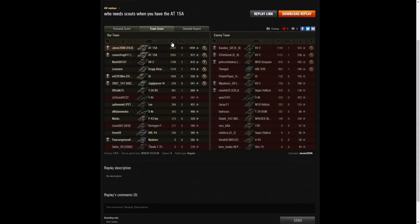Let's have a look at Team Score. He did get the highest damage in the game — he just didn't get a High Calibre because he didn't get 20% of the enemy hit pool. 2,787 hit points of damage to Jamie, 2,503 to CosmicFrog911 his platoon mate, and the other one managed in the IS to get 1,489 — so he wasn't a slouch.